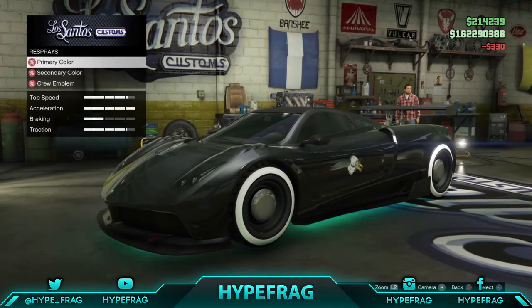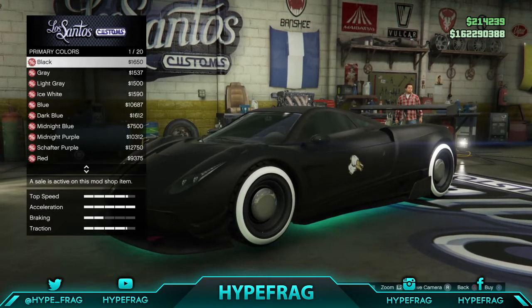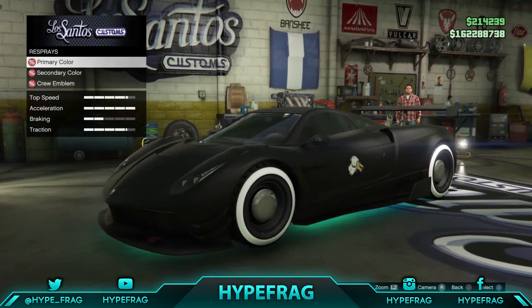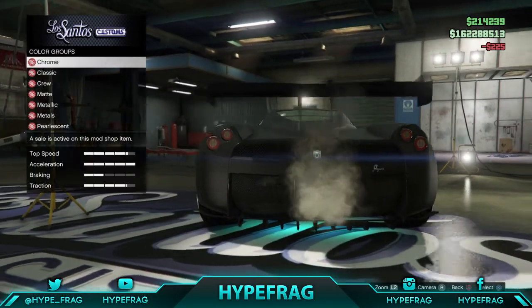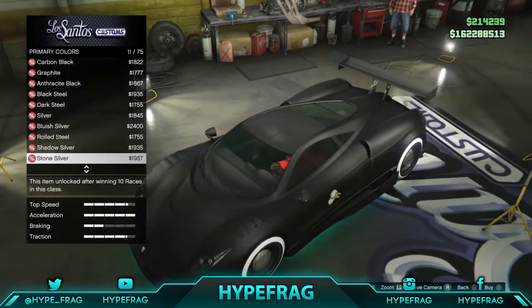To start the video, all you will need is any car you want to get this respray glitch on, and just head over to any Los Santos Customs. Once you do go there, you just want to go to the respray section, go to the matte area, and then pick any of the matte colors you would like.